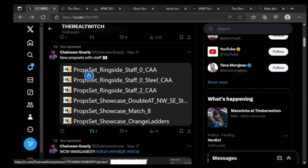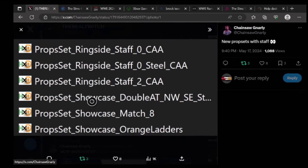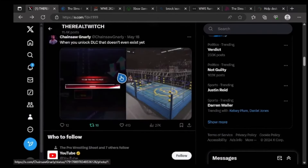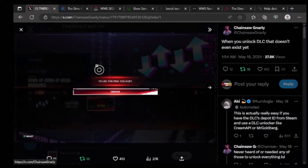He also shows new prop sets with staff — three size staff, showcase match eight, showcase orange ladders, resized staff, things of that nature. The hidden WCW DLC is actually very interesting because you can see right there under the arenas — up, up, down, down arena, Survivor Series WarGames arena — they have the WCW Nitro arena listed. Very interesting to see that in there.